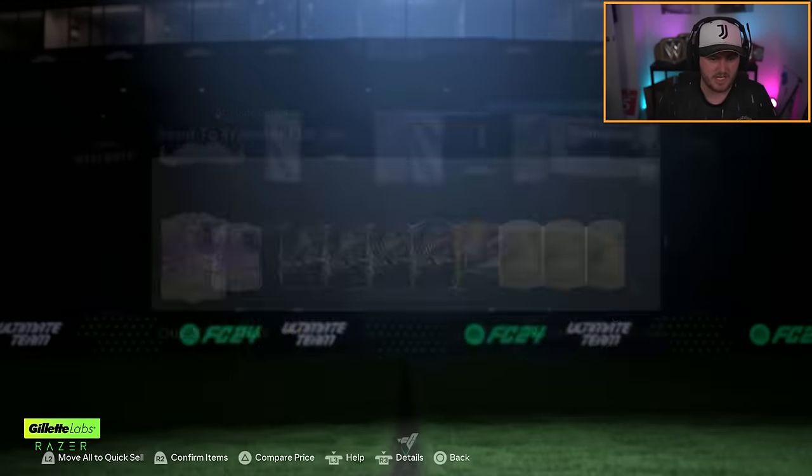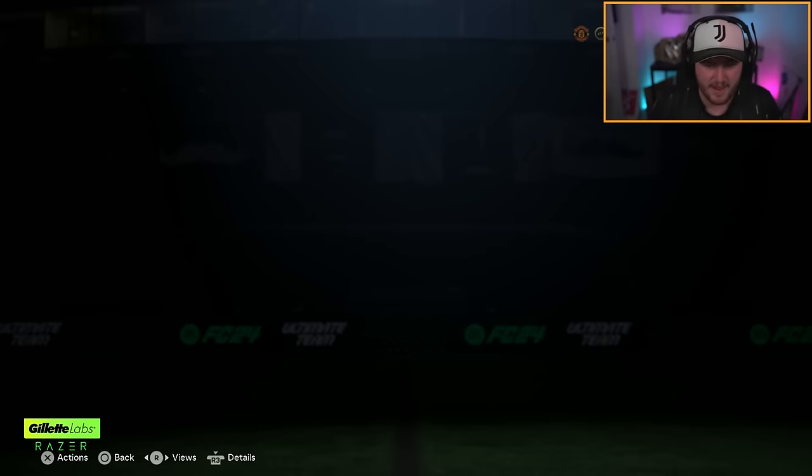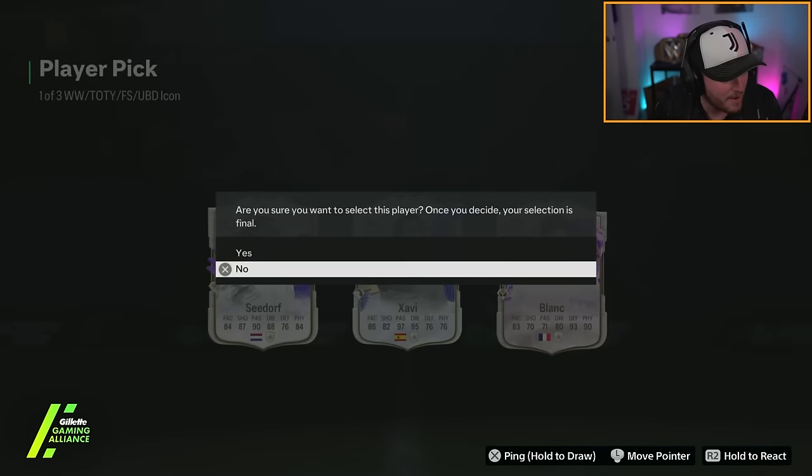Stoichkov is literally two and a half million coins. The servers are lagging, so it's tough, but he's about two and a half mil. One of the best foot birthday cards I can get. That is insane, absolutely nuts. We absolutely take that. Get in there. We joined late, but that is a very, very good player pick.